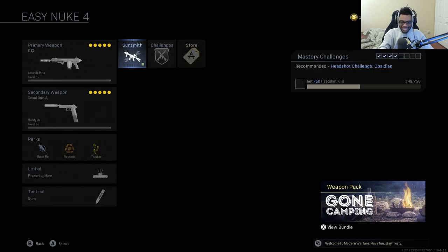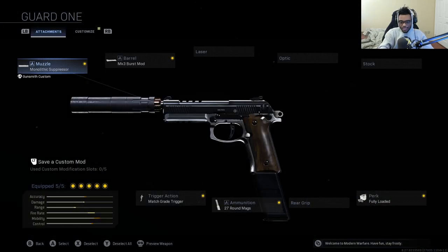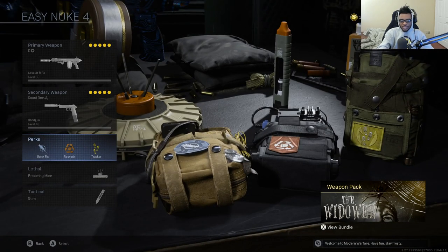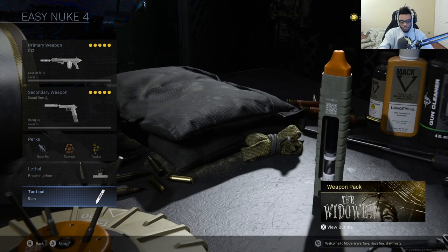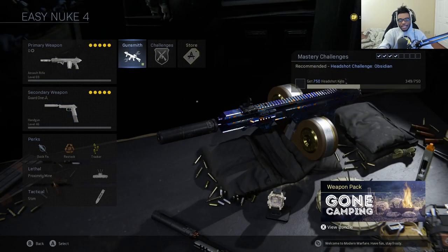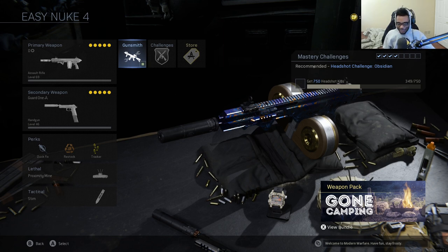For the secondary, I have a nutty pistol — you can see the attachments on it. For perks: Quick Fix, Restock, and Tracker, as well as a Proximity Mine and Stim Shot for lethal and tactical. Make sure you check out this class setup — I dropped a 100-kill game and my fastest nuke and absolutely tore up the lobby. If you drop a nuke with this, smash the like button, subscribe, and turn on post notifications so you never miss my videos.